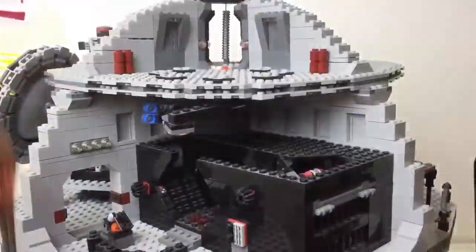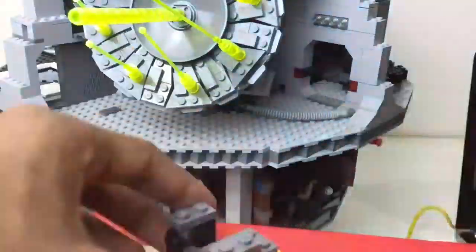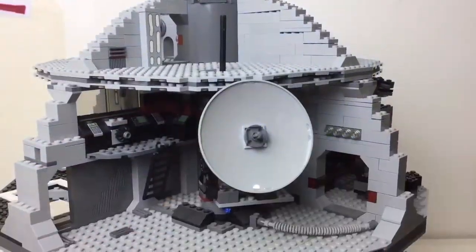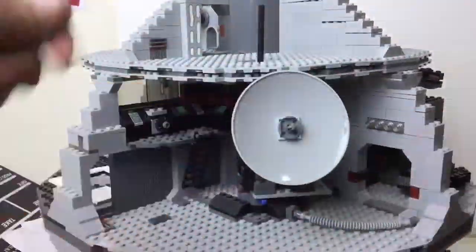I'm gonna make a small Ziploc bag with pink pieces and stuff like that, and then if I have a lot of, say, black pieces, then I'll have one of those gallon Ziploc bags filled with the black pieces. That's gonna be easy, just after I finish through the — I think the hardest thing is gonna be to make instructions for the rest of my MOC city.